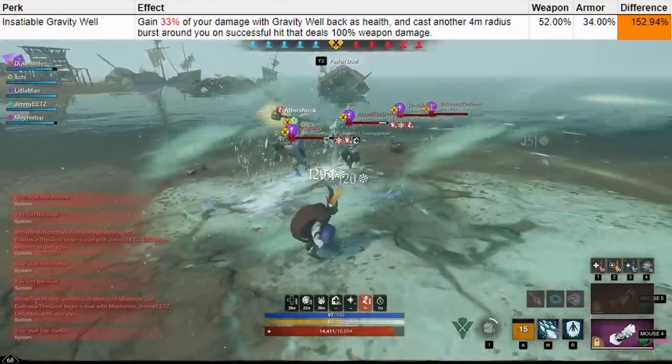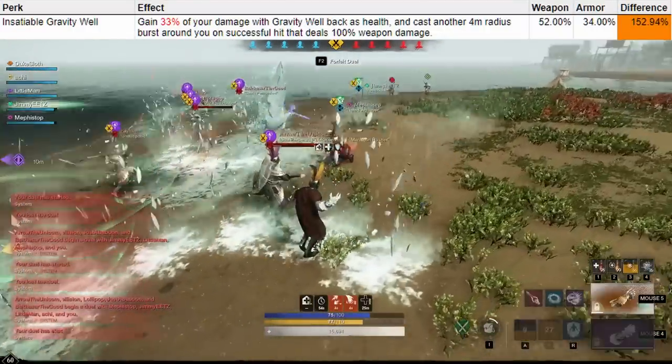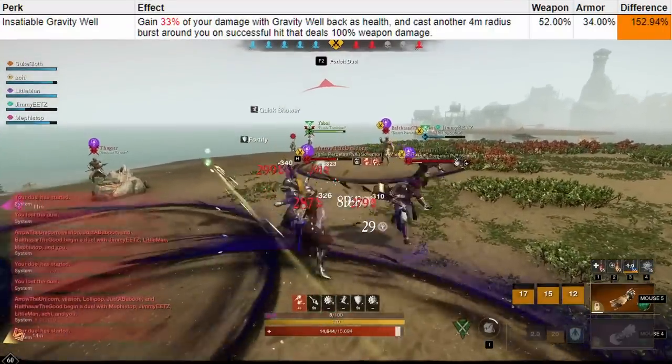That is assuming you want a weapon perk on your Great Axe in the first place — you can also go with things like Refreshing Move plus Thwarting Strikes plus Chain and never worry about those, none of which should be replaced by Insatiable Gravelwell. At the same time, it is absolutely a must-have on your armor if you're using Gravelwell.